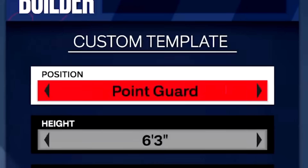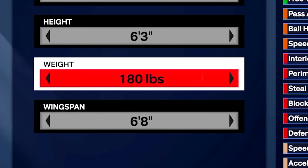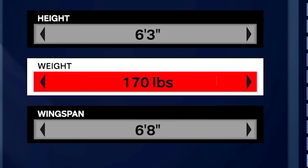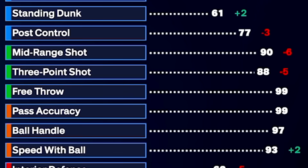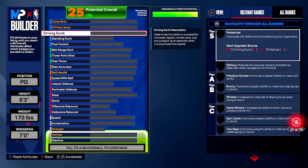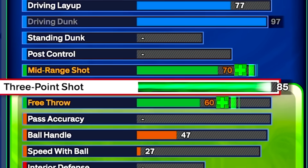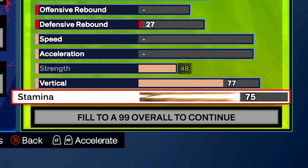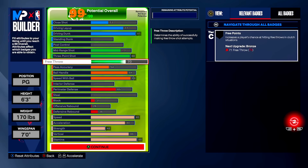Now, the first thing we must do is create our build. Let's make this build a short point guard — I'm thinking more of like a John Morant type of build. We're going to go minimum weight so our build is really fast. And then our wingspan we're just going to make accordingly, so we have the highest driving dunk and our three point shot is still an 88. If we upgrade strategically and we max out our driving dunk, we max out our three point shot, and of course we max out our stamina and obviously give ourselves an 85 vertical, which is going to allow us to dunk the ball like crazy. Here is our build.